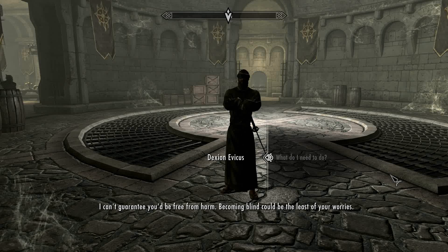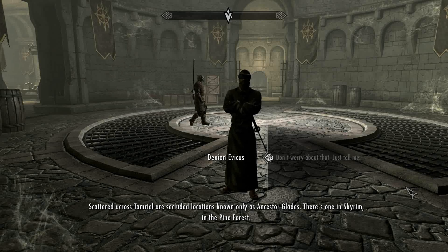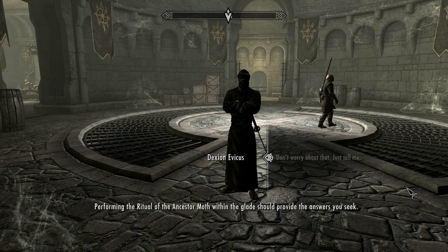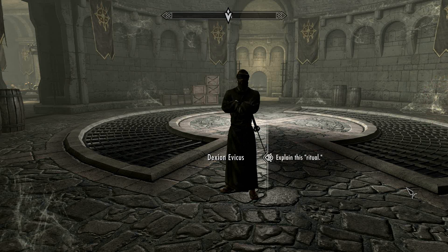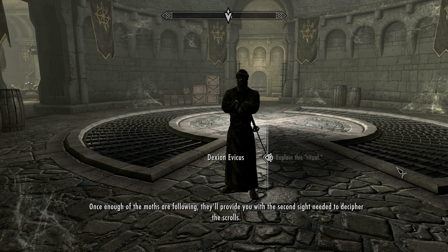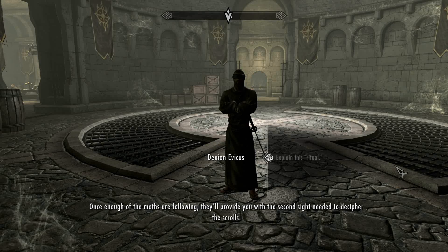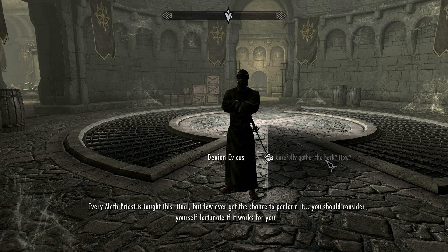Becoming blind could be the least of your worries. Scattered across Tamriel are secluded locations known only as Ancestor Glades. There's one in Skyrim in the Pine Forest. Performing the ritual of the Ancestor Moth within the Glade should provide the answers you seek. It involves carefully removing the bark from a canticle tree, which will in turn attract Ancestor Moths to you. Once enough of the Moths are following, they'll provide you with the second sight needed to decipher the scrolls. You must use a specific tool in the Ancestor Glade — an implement known as a draw knife.